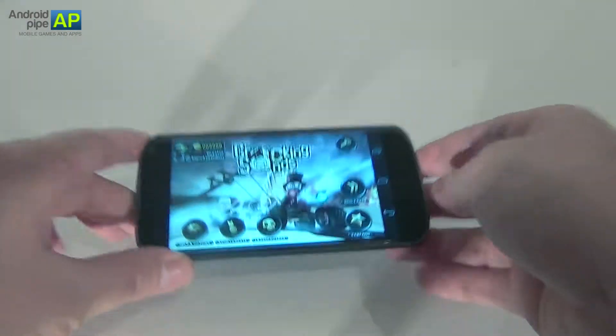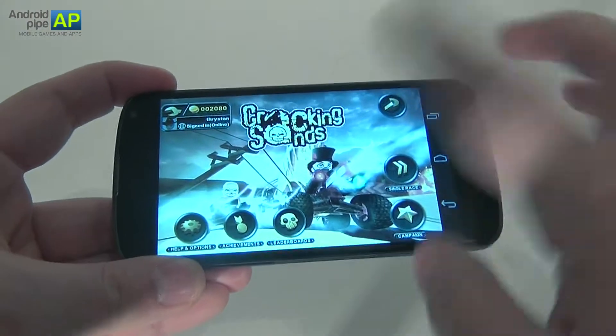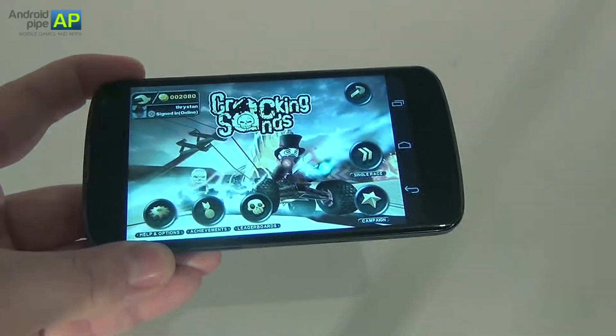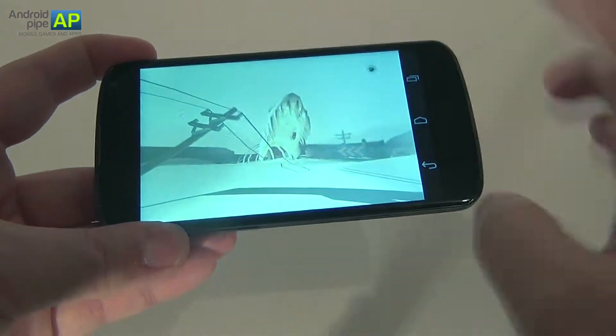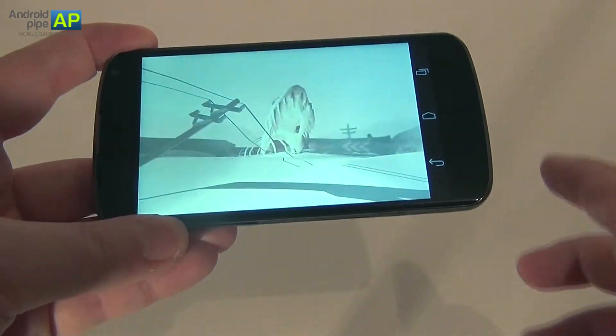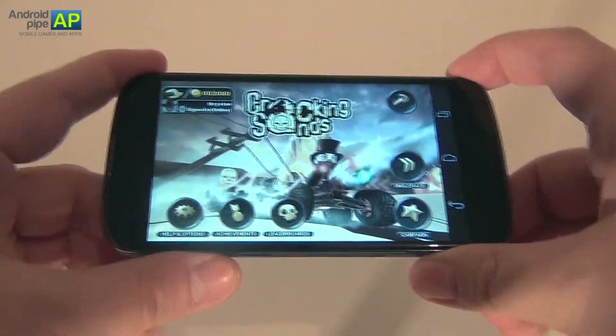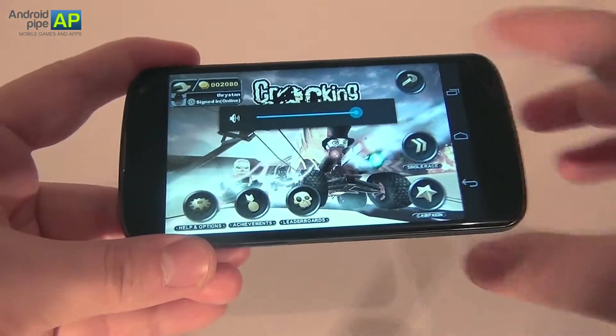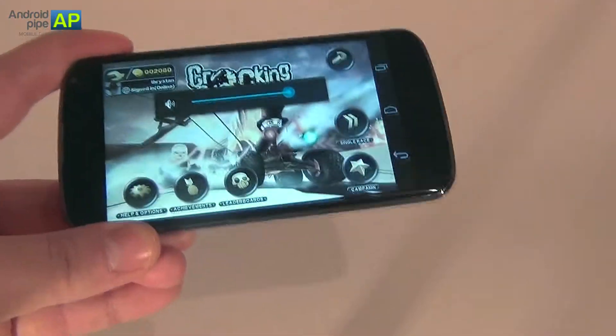Hi guys, this is AndroidPipe.com and this is the Google Nexus 4 handset. We're here with a game called Cracking Sands. It's a racing title that also has some shooting in it. It has a campaign mode with a bunch of cups that you have to complete, and interesting music that sounds like alternative meets funk. The game comes from Polarbit — it's a pretty famous brand.